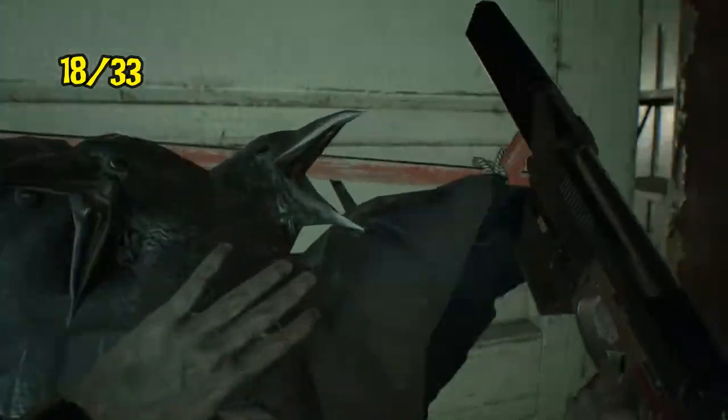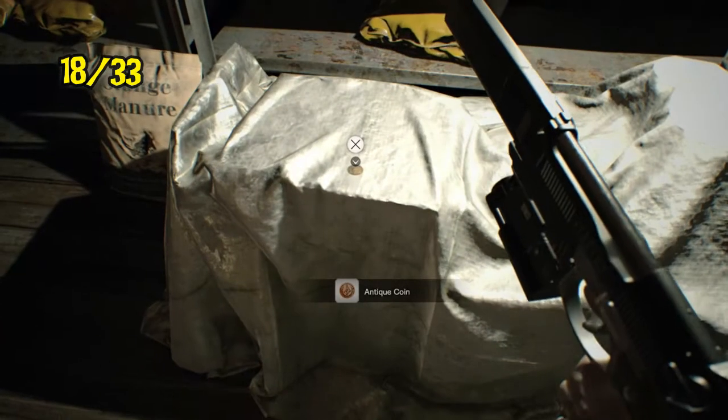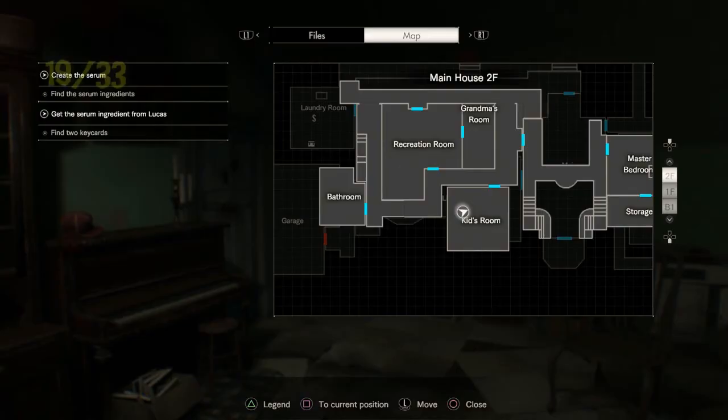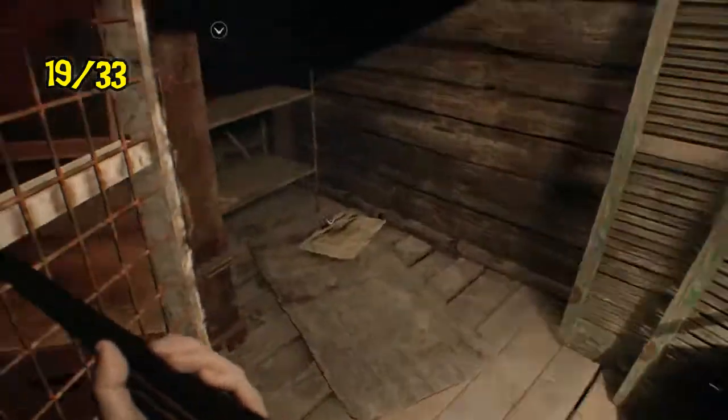Coming back to where you would have got the grenade launcher, there's now antique coin 18 behind the crow door in the drawing room. Number 19: after you get your snake key, you go up to the attic, and back near Jack's renovation order from whoever he got renovations from, it's there on the shelf.